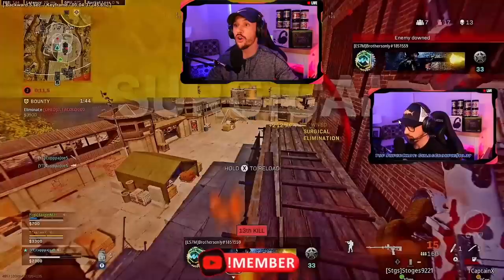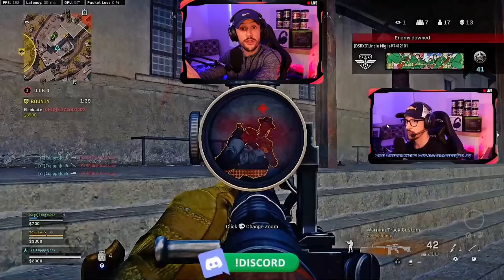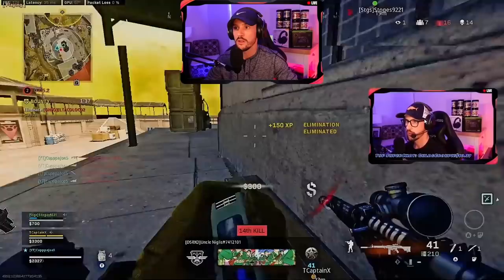But I do want to highlight this — look at the minimap as I'm getting the kill. Watch my eyes as I get the kill: the player isn't thirsted yet and my eyes are already looking at the minimap. Why is that helpful? Watch which way this person is rotating.